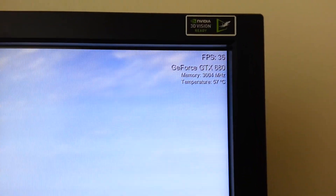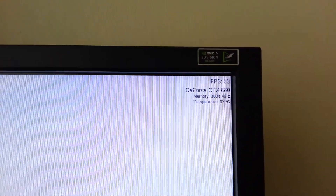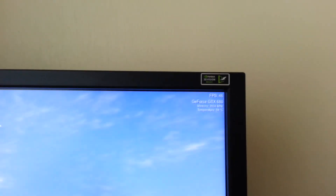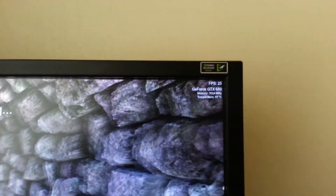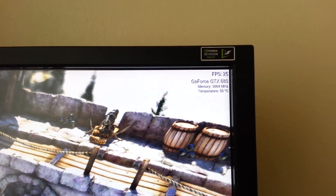Just before it finishes off, just going to show you the temperatures — hovering around 57°C, which is really, really good. I'm really impressed with this card. This is a 3-slot card with the Asus DirectCU II cooling solution, and it's very, very good. As you can see there, 58°C.